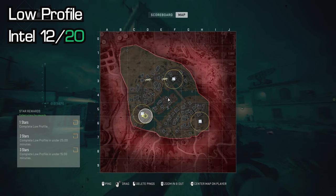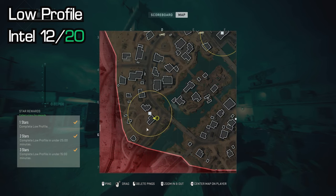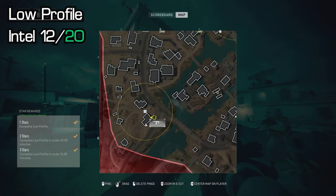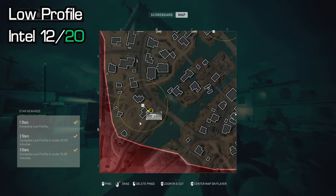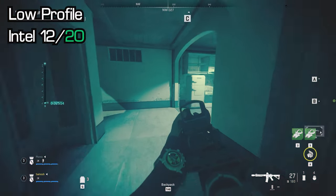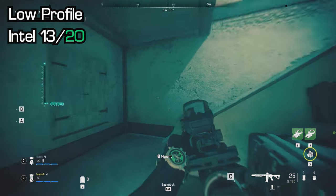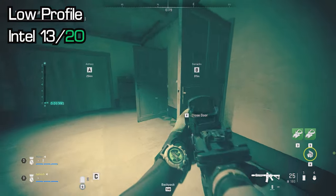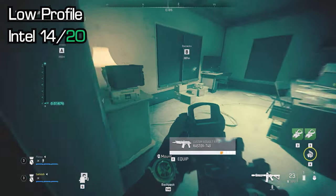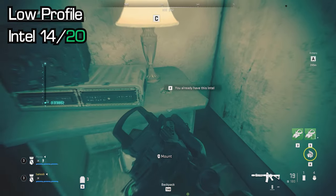Now we're at the C site itself — the furthest south building, that little L-shaped building. Go in the door closest to the road and the bridge, hug around right and enter the kitchen, and there is an intel on the countertop. Then make your way upstairs and enter the first room on your right — at the back of the room there will be a laptop. Pick up the intel from the laptop. Go into the next room; there are two things here: the intel on the table by the light, and a desk key which you'll need later.